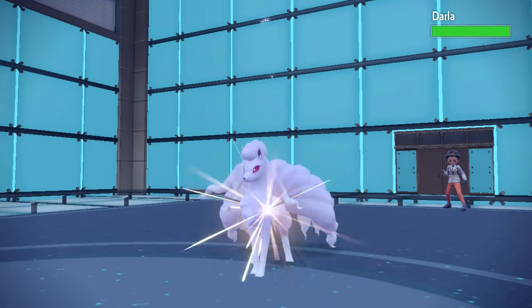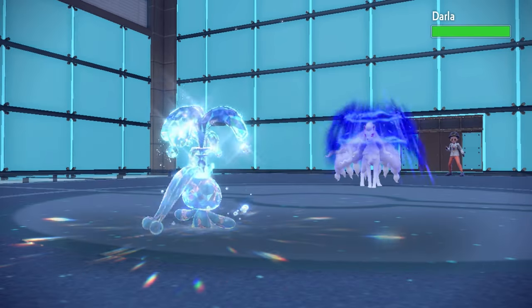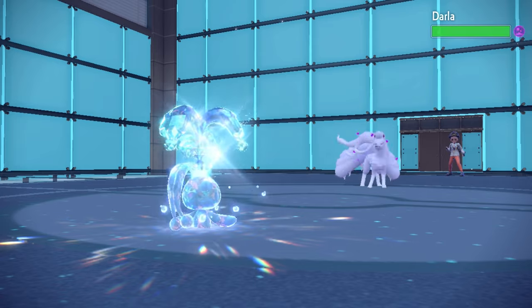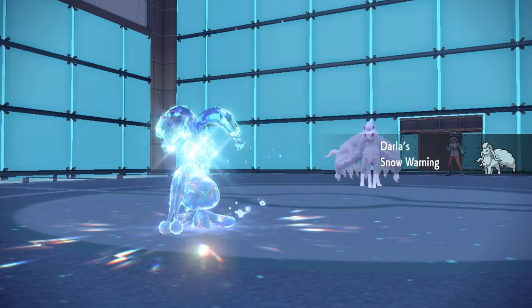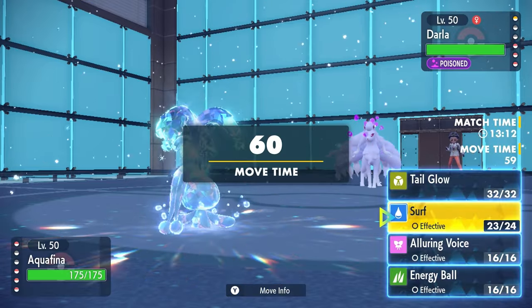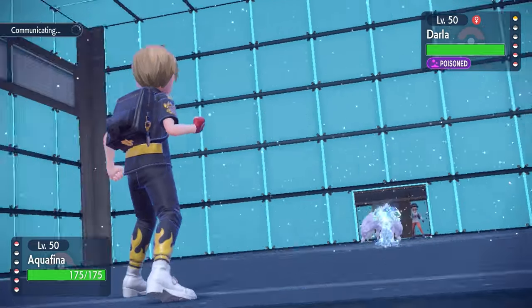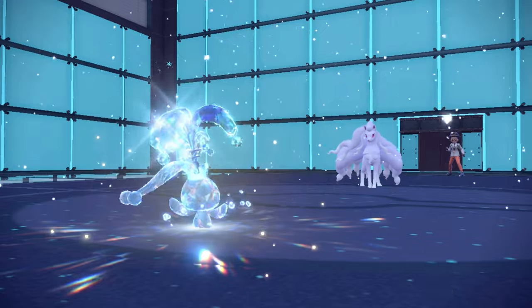I feel like if you're a Spider Pokemon, Sticky Web shouldn't affect you, but that's just me — it works in my scenario here so we're going to take it. Now they decide to go into the Alolan Ninetales, and with my base 100 on literally everything, I can definitely take an attack here. That leads me to believe that I can try to get up a free Tail Glow. I know that they want to go for the Aurora Veil of their own to try to make them bulky and not get swept by Manaphy, so I'm going to go for that Tail Glow.